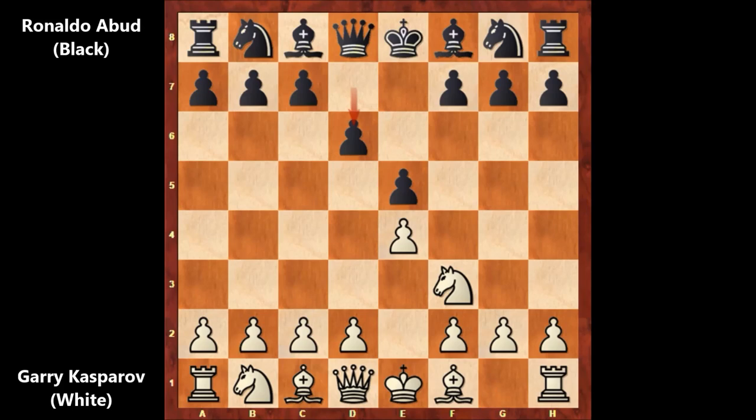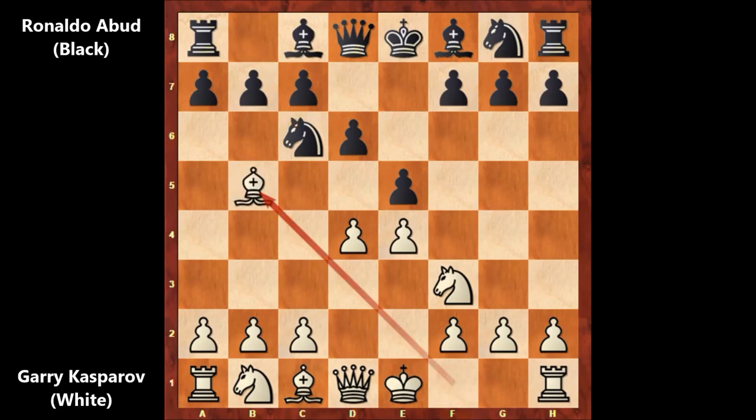So Philidor's Defense against Kasparov was a bad idea. We have d6 by Abboud, and today in the highest level chess tournaments you are never going to see the Philidor's Defense. So let's continue. After d6, we have d4, knight to c6, bishop to b5, a6. And this is already losing for black.